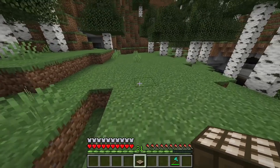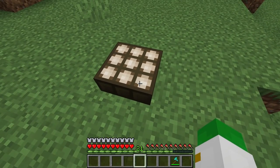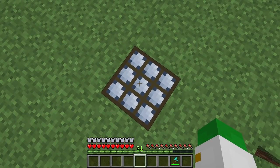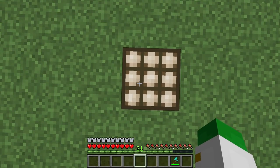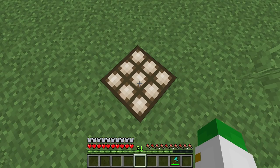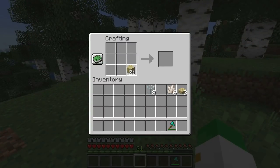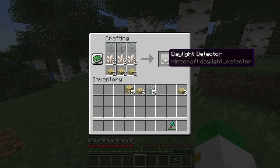The daylight detector is a very cool redstone component that will detect if it's day or night. You can right-click on it to turn it blue, meaning it'll detect if it's nighttime, and right-clicking again returns it to the default, which detects daytime. This is awesome for things like street lights that turn on at night. It's kind of an odd crafting recipe, but a good one to know since the ingredients — quartz, glass, and wood slabs — can be somewhat expensive in large quantities.